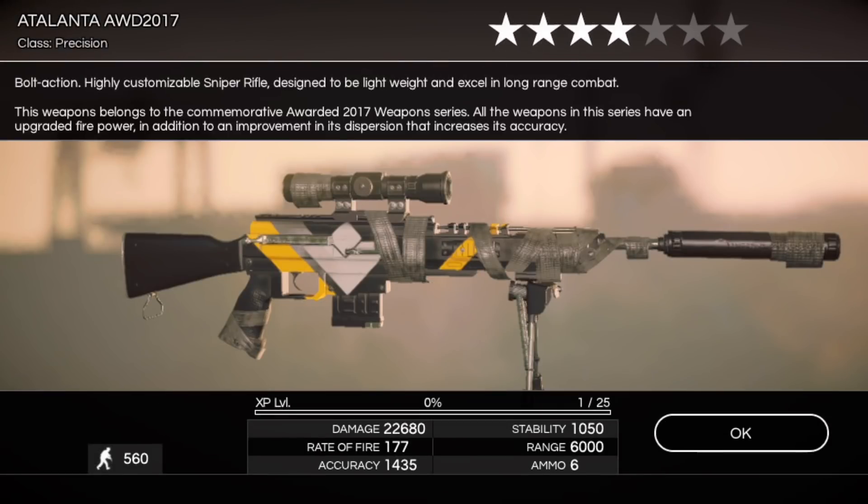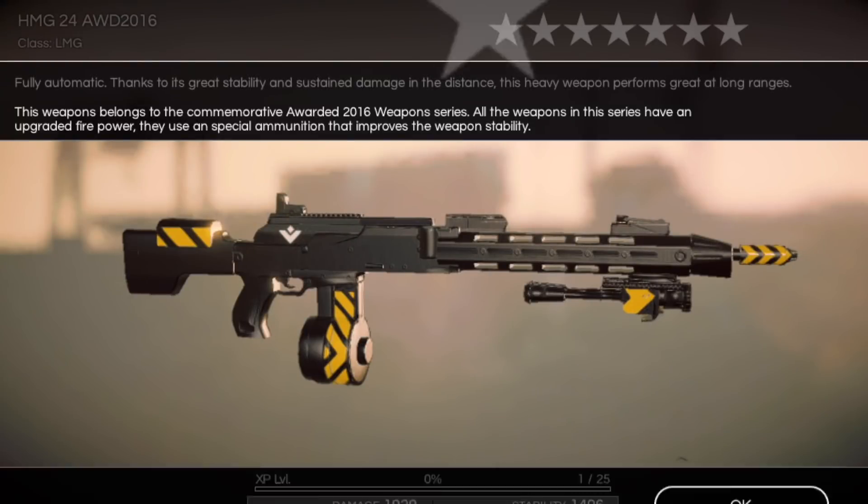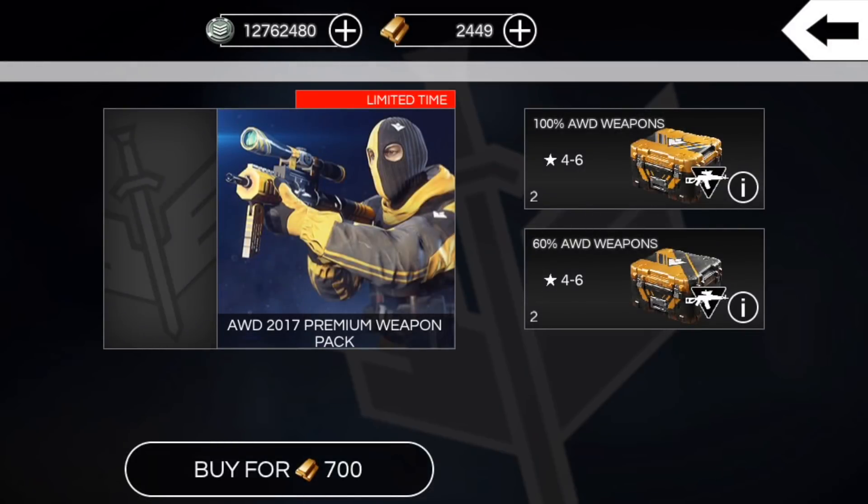There's an Atalanta 2017, obviously a Charlie weapon as well, so decently rare stuff. There's an HMG 24 AWD 2016 — and that's our first pack, just like that, 700 gold down the drain. It's crazy how quick it goes.